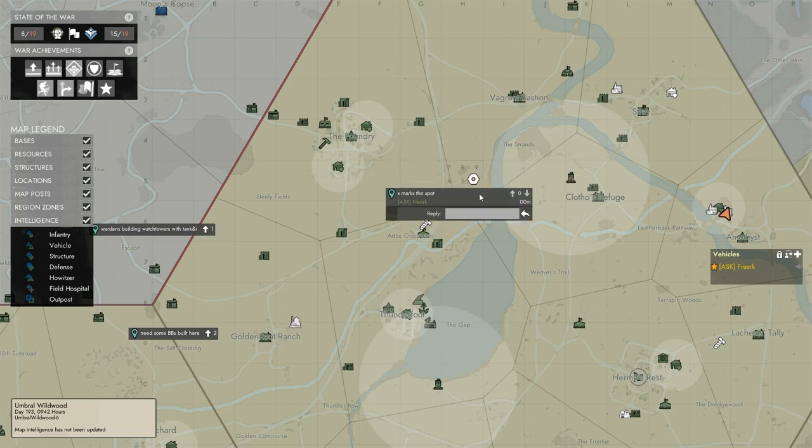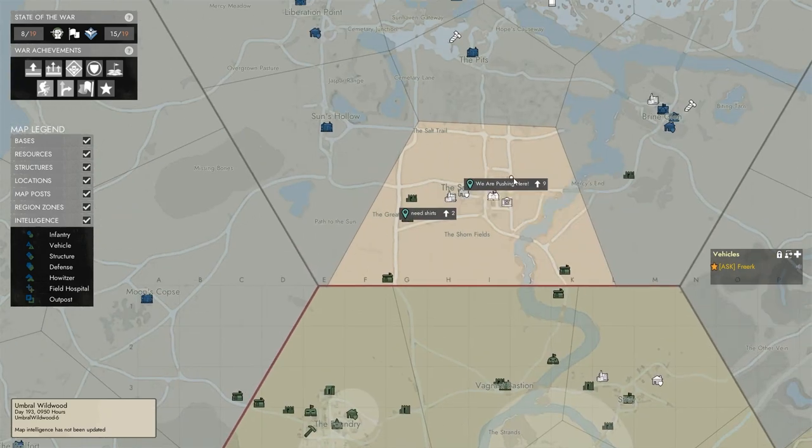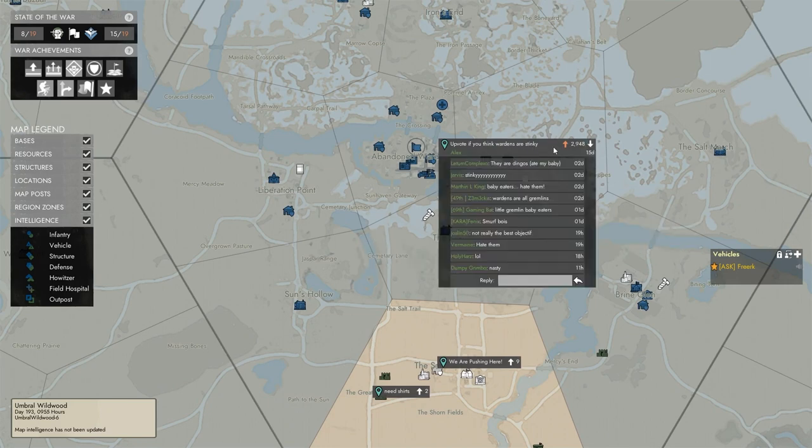Markers don't stay on the map forever. The way it works is with upvotes and downvotes. If somebody downvotes a marker that is at zero, it becomes minus one and will be removed quicker. If people start upvoting it, it will stay longer. For example, 'we are pushing here' has nine upvotes and was posted 47 minutes ago — that will stay very long. A marker with enough upvotes can stay for 15 days.